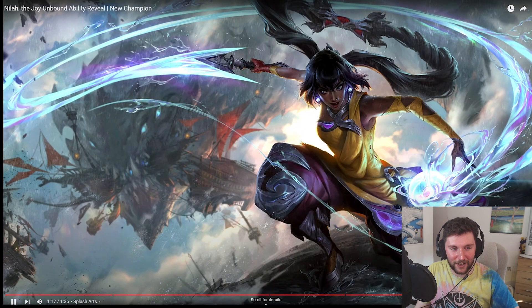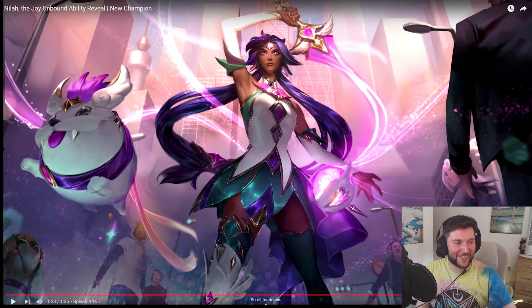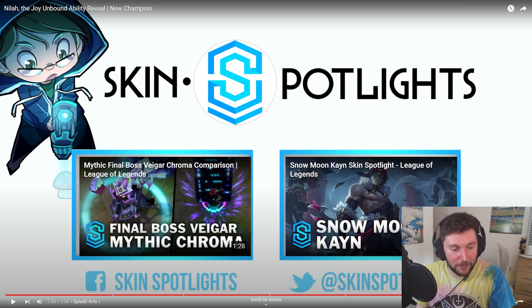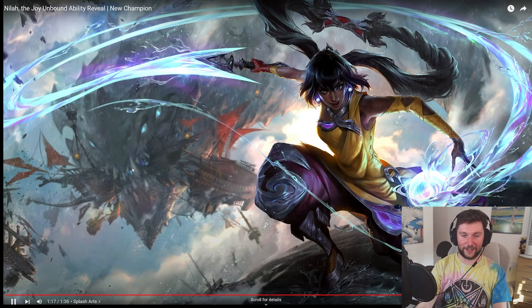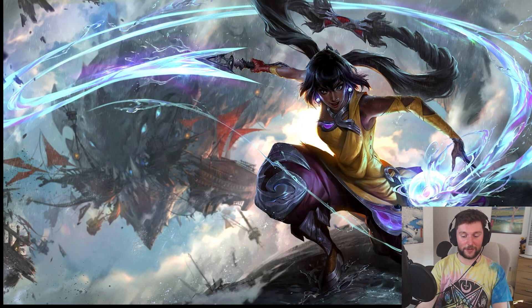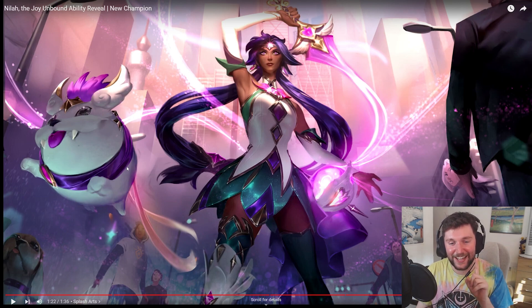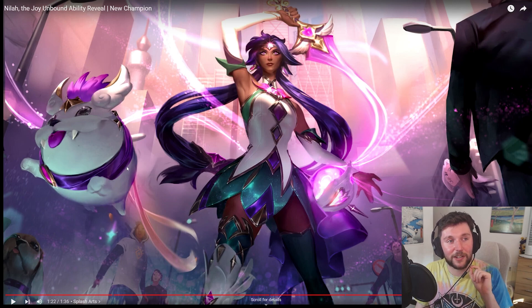Her splash arts are here, so let's see what she's got. She's got a bloody storm dragon in the background — that is beautiful. And she's the Star Guardian skin. She's got a little pupper. That is adorable. Having a Star Guardian skin as your first skin is gonna immediately bump your play rate up, regardless if you're bad or good, because Star Guardian is probably one of the most popular skin lines of all time, other than maybe KDA.